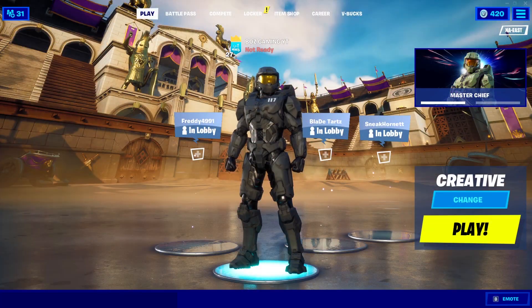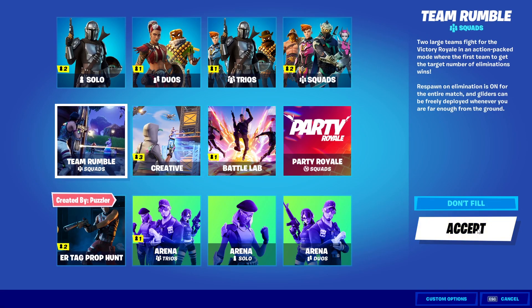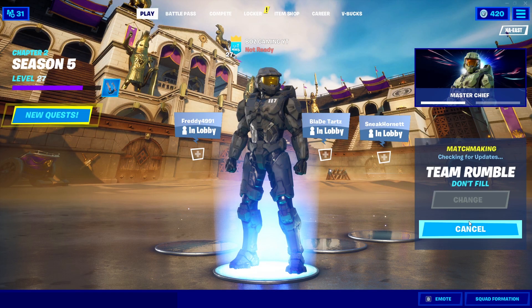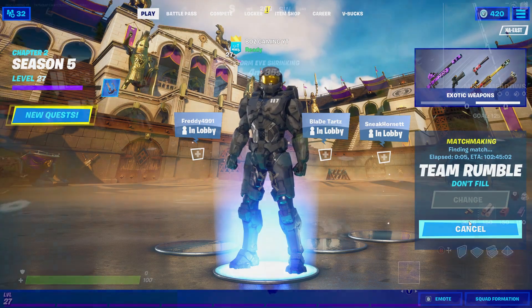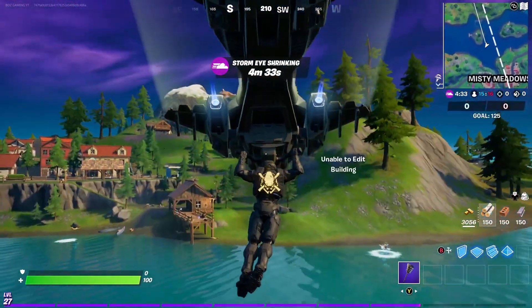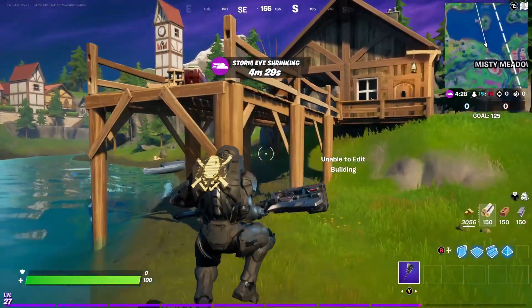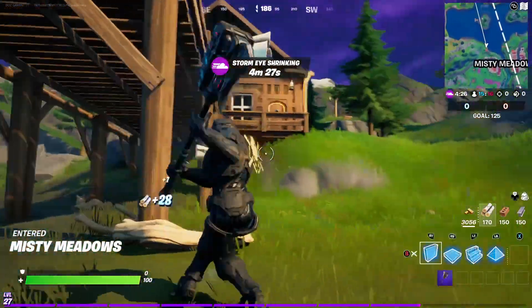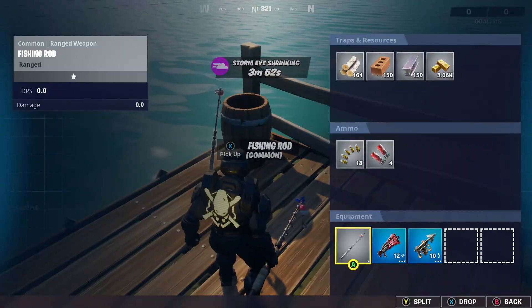Alright guys, so in order to do this method, you're going to need to head into the Team Rumble game mode. Right now it's in the game and it seems like it is here to stay. Basically, what you're going to need to do is head into Team Rumble and land towards Misty Meadows. From here, go ahead and loot around Misty Meadows near the lake area to get yourself one harpoon gun — that's all you really need to do this.